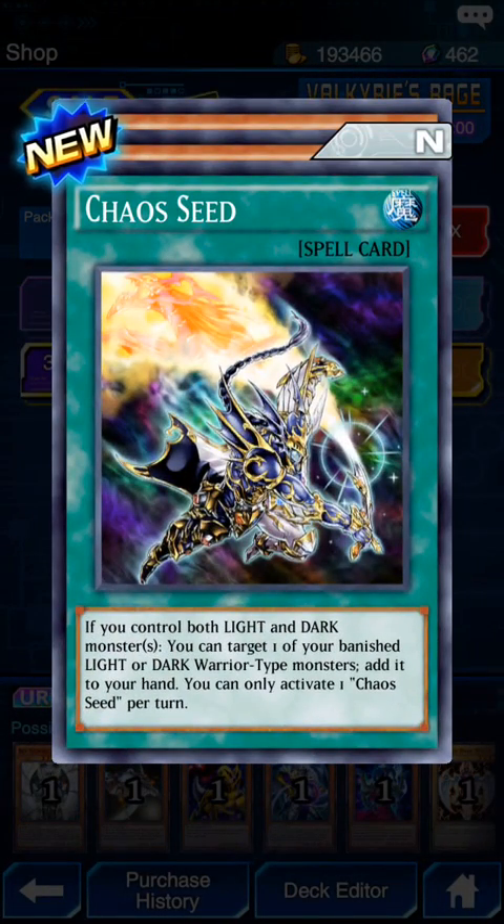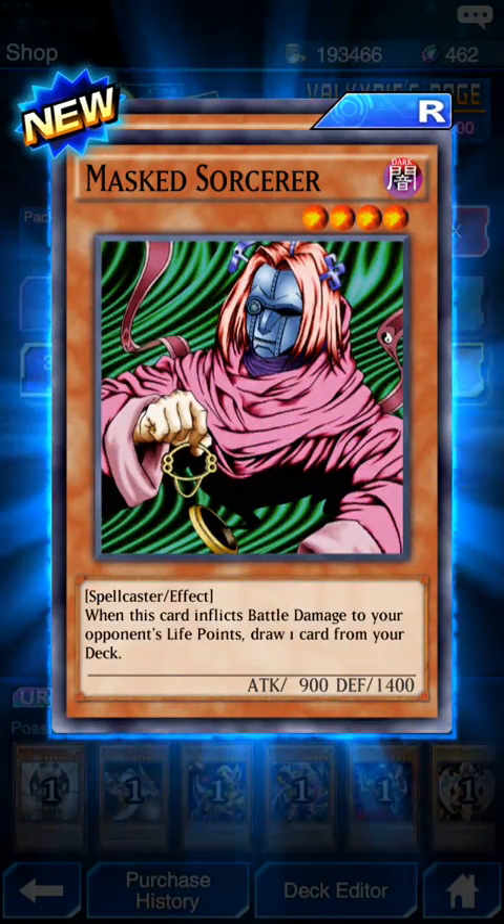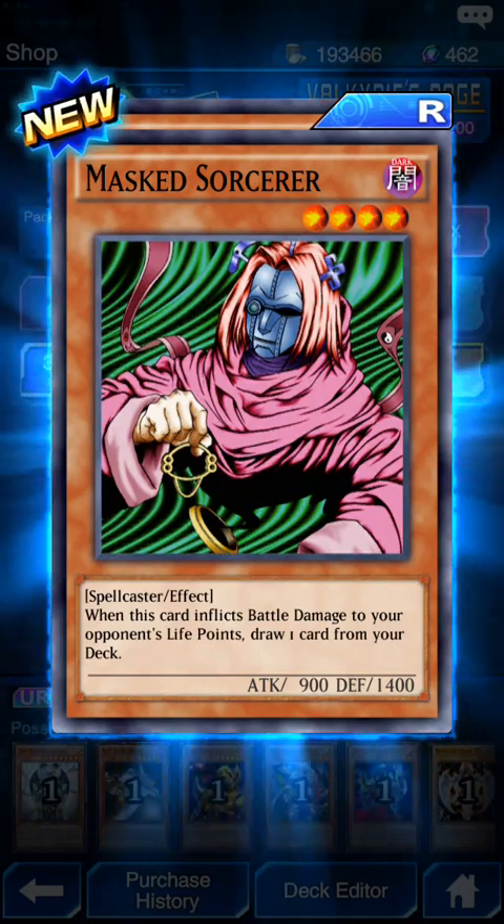Chaos Seed: if you control Light or Dark monsters, you can target one of your banished Light or Dark warrior-type monsters and add it to your hand. You can activate one Chaos Seed per turn. Ooh, another Chaos Seed - when this card inflicts battle damage to your opponent's life points, draw one card from your deck.